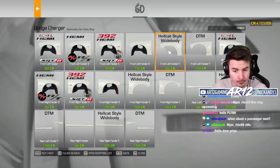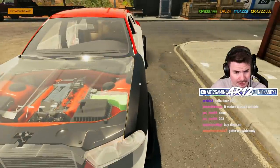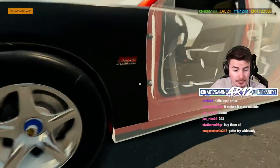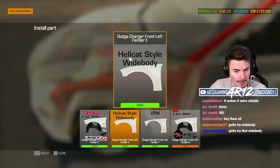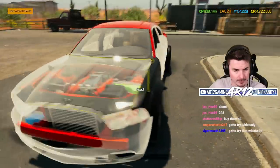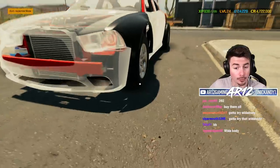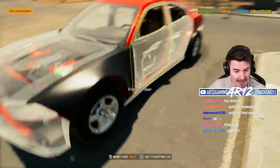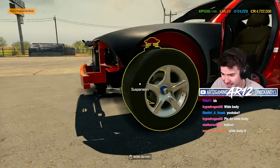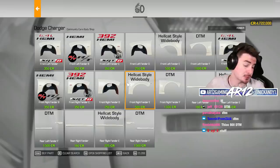Let's start with some fenders — there are 6 different fenders to choose from. Let's start with the 392, which is very normal. How about the Hellcat one? That's not bad. Last but not least, what is this DTM one? That is wide body — look at all that airflow going in there. It is really, really lifted up though. I'm seeing a whole bunch of DTM in chat, that's fair. A lot of the time we do run standard Hellcat wide body, so let's spice it up a little bit.